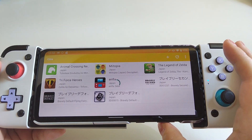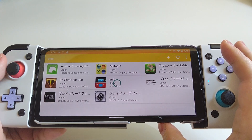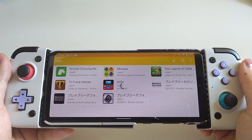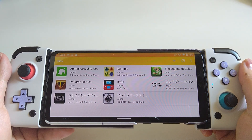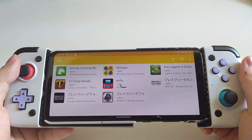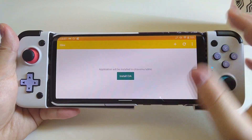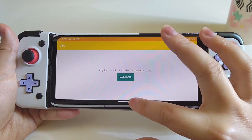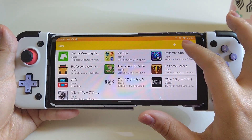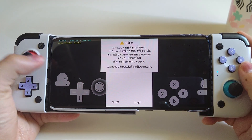One thing worth mentioning is that the way it works on the phone is a little different from the PC. On PC you have to decrypt your 3DS files, but on the phone Citra can load 3DS files without decryption, so it's a bit easier. After installing your CIA file, if it's not appearing, press the refresh button or quit and reopen the app. If it still doesn't show, you probably haven't installed it correctly.